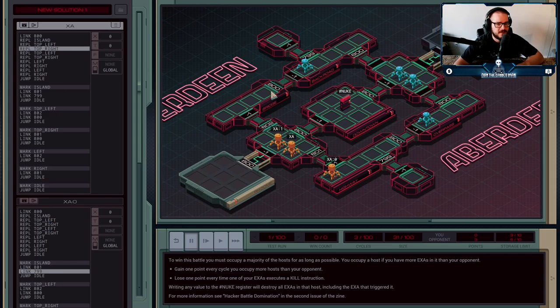I'm going to send two agents to each of the corner nodes — the top left, top right, the right, and the left. They have names: the bridge, the back road, the highway, and the overpass. My solution is to put one on the island, put two in each of these corner nodes, and then leave the last one in my home host so that my opponent can't easily take it.